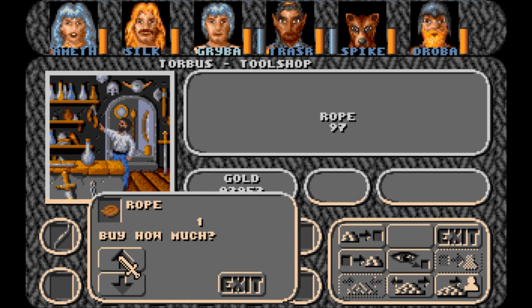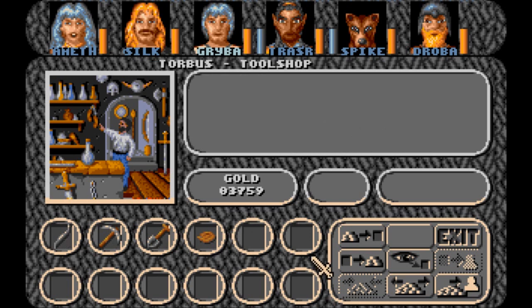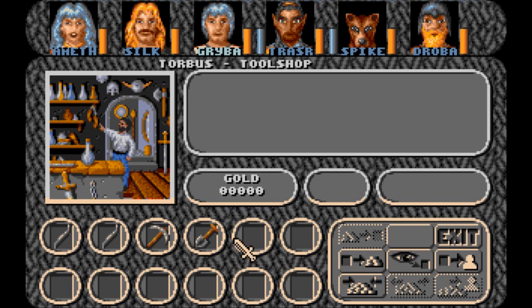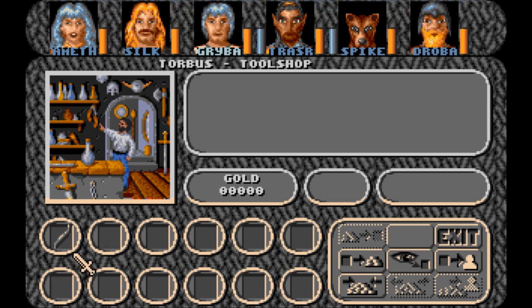Here, rope gives you an option to say how much, but the others don't. I'm going to buy two ropes. It was all the stuff we bought — now we have to give it to the dwarf, I think. He has a lot of inventory space.